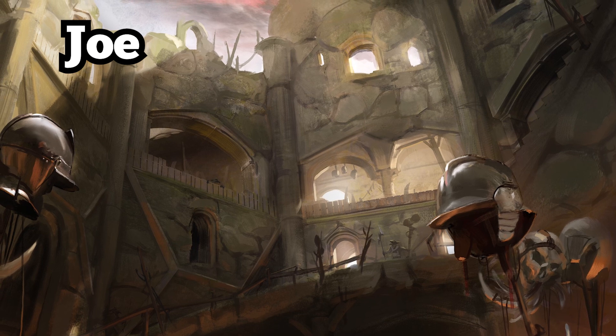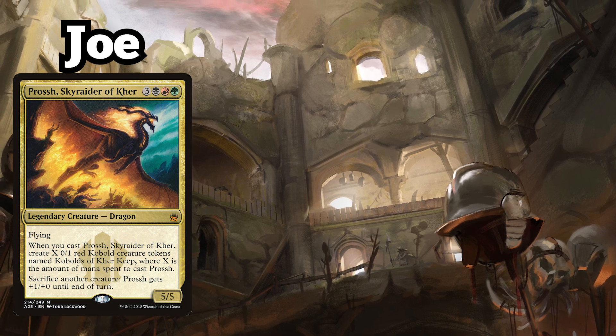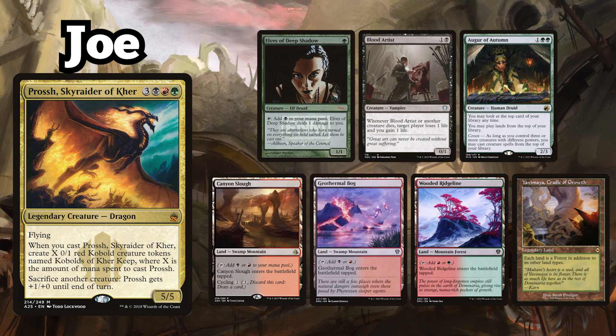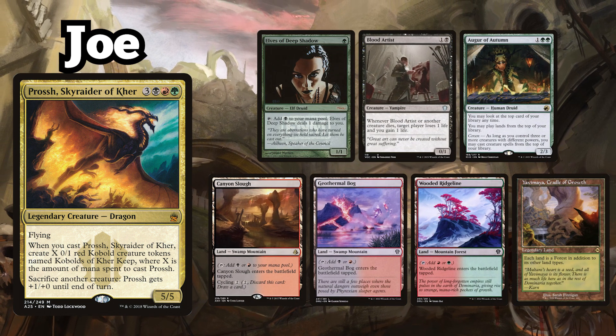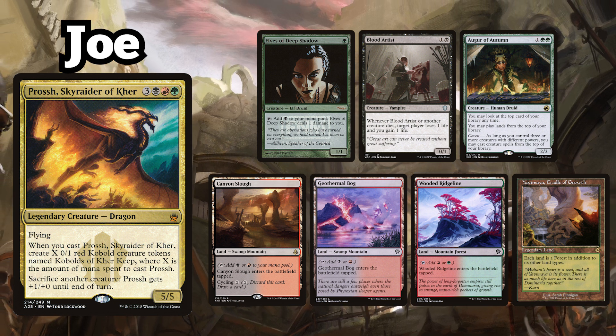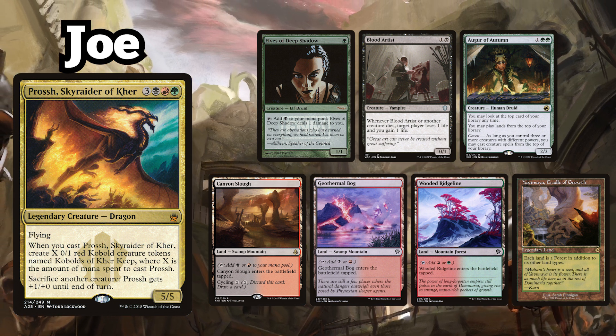And finally, Joe is playing his Prosh Sky Raider of Kerr Sacrifice deck, keeping a starting hand made up of Elves of Deep Shadow, Blood Artist, All Gear of Autumn, Canyon Slough, Geothermal Bog, Wooded Ridgeline, and Yavamaya Cradle of Growth.